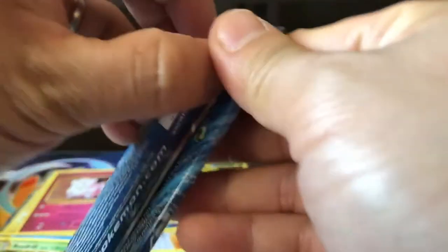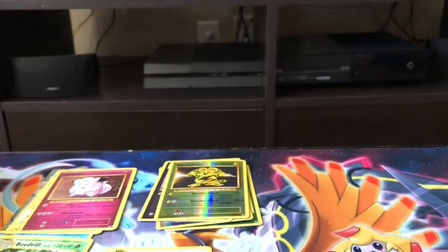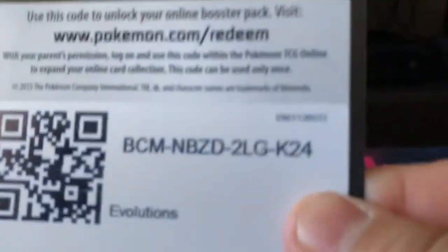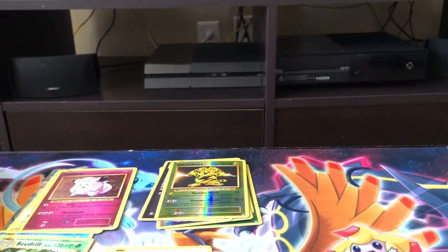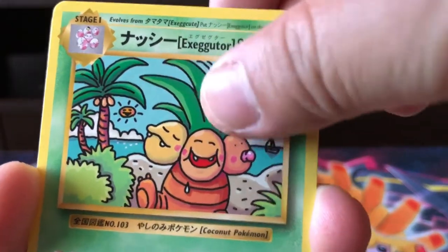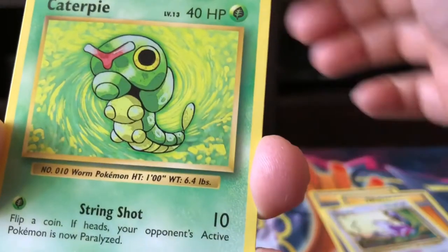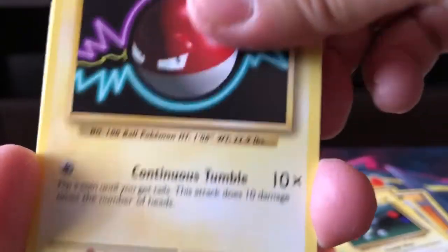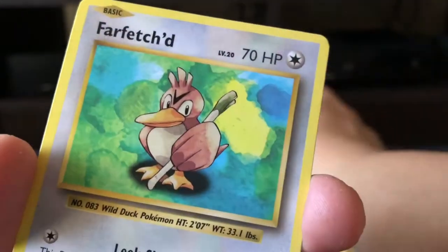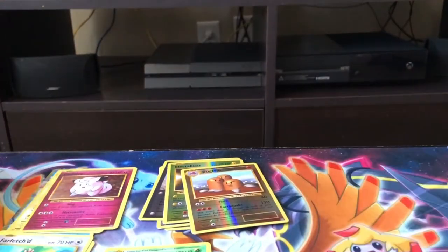We have a Blastoise pack. I will be doing a couple more of these booster boxes coming up pretty soon — I love these booster boxes. We got a secret rare Exeggutor. Sweet. Misty's Determination, Revive, Red Card, Caterpie, Magnemite, Voltorb, Sandshrew, and a Dugtrio Reverse Holo. The rear of the back is a Farfetch'd. Nothing too exciting there.